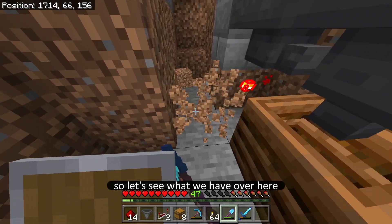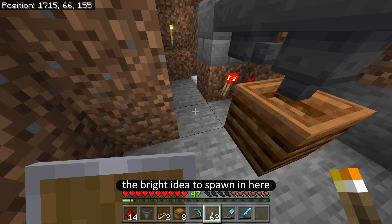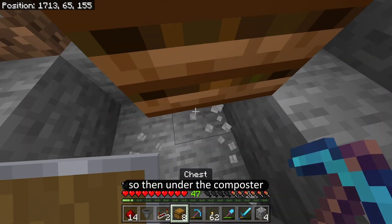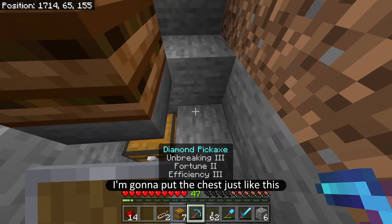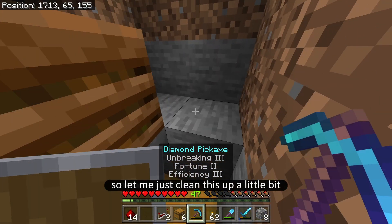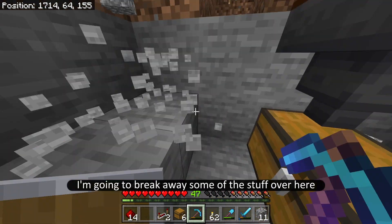I'm going to put the composter here, with one hopper pointing into it and one hopper pointing into that, so that way I can put my redstone torch just like this, and the next hopper would just go on top. Next I'm going to have to dig down even more because now I have to get under the composter. I can break this and let me put some torches just so that nothing gets the right idea to spawn in here. Under the composter we're going to have a hopper and then the chest. I'm going to put the chests just like this — one like that. Let me just clean this up a little bit and break away some of the stuff over here.